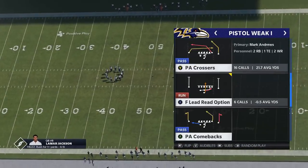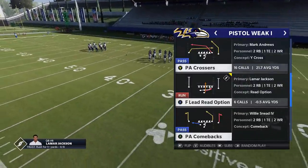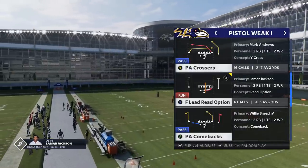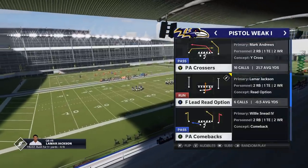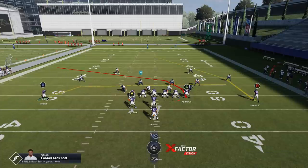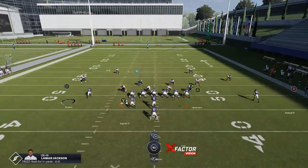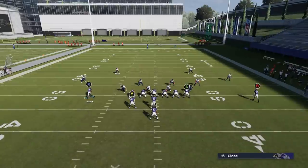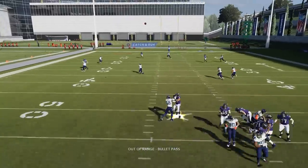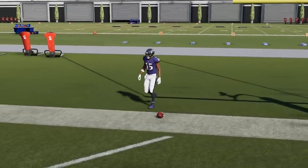Let's show a couple of one-play touchdowns to finish this video. I'm going to start off with PA Crossers — probably one of the more explosive plays. The most important part when it comes to beating Cover 3 is you have to run to the open side of the field to spread the defense out. I motioned in the X route and put him on a streak — that's probably the most important part. The A route adjustment is optional. That tight end, once he comes across, pulls the cornerback away.